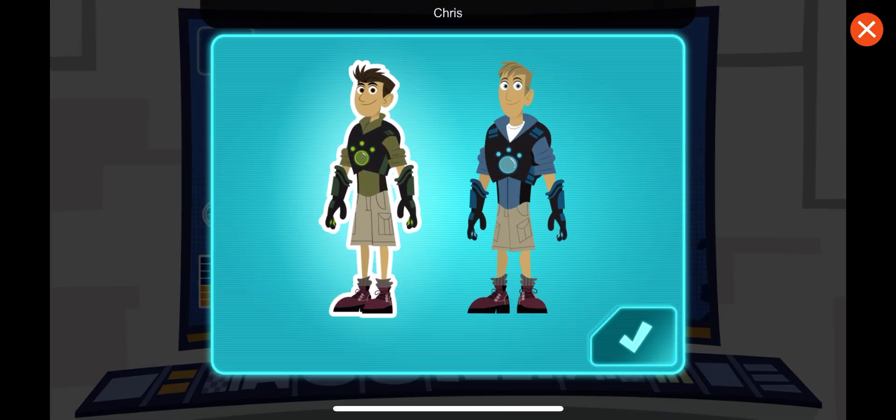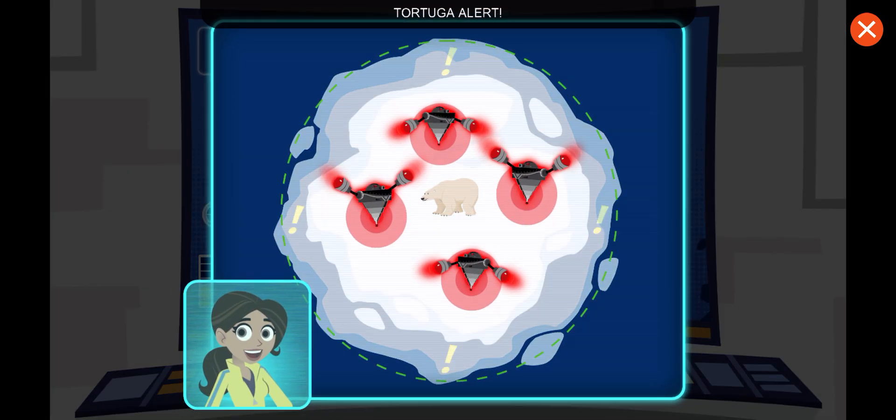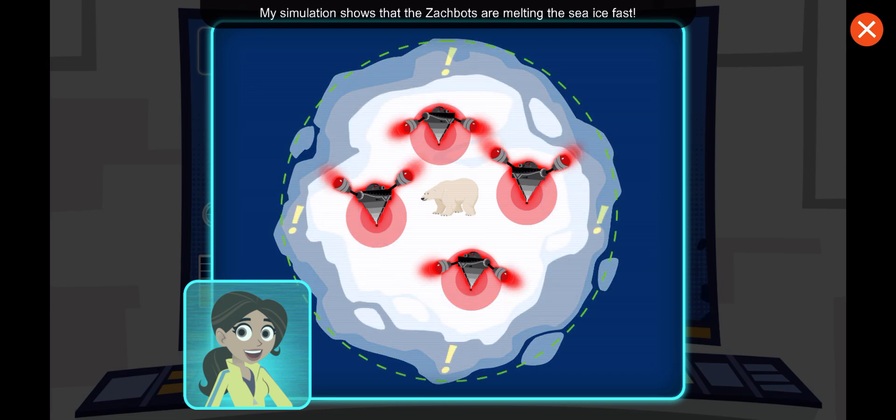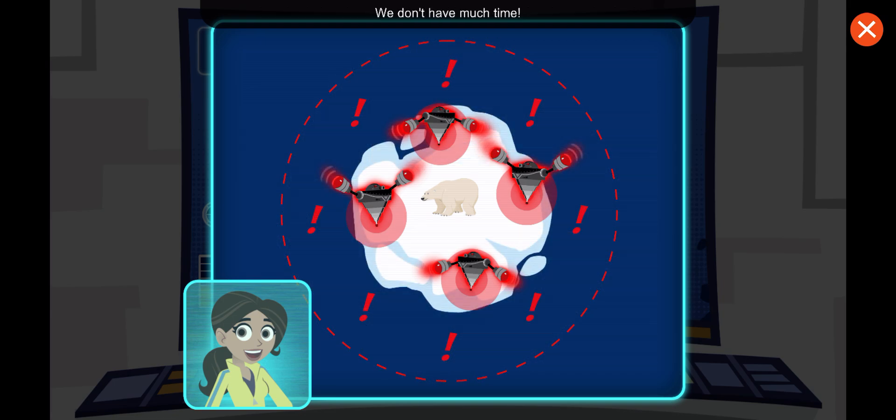Choose who you want to play as. Chris! To the creature rescue! Tortuga alert! My simulation shows that the Zachbots are melting the sea ice fast. We don't have much time. The polar bears need the sea ice to travel around and hunt for food. You have to find the creature power disc and stop those Zachbots!